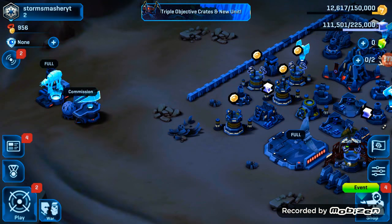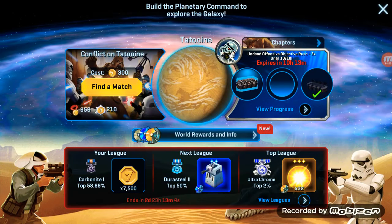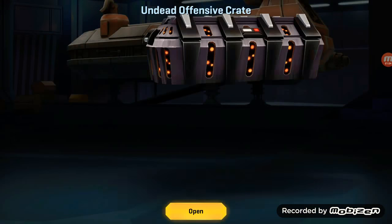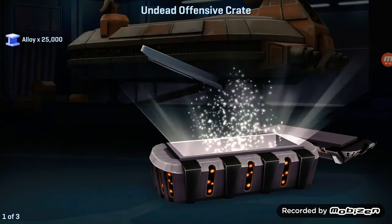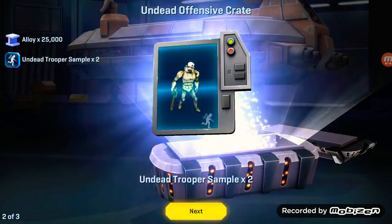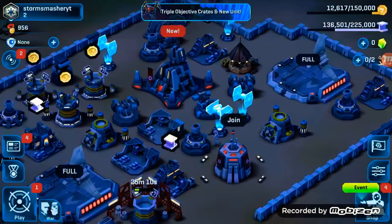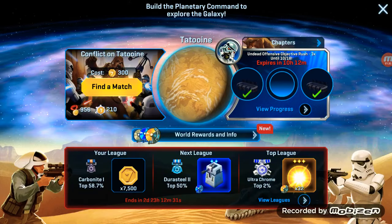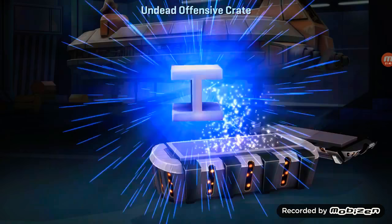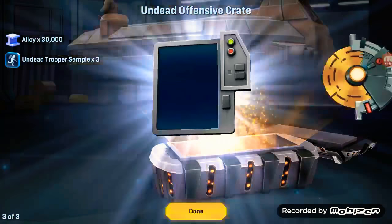But first I have two crates to open. This is the undead offensive crate. We got 25,000 alloy, some regular undead troopers — so this is like Stormtroopers but undead — and an Imperial Astromedic which I could use but probably won't. The second crate gives 30,000 alloy, more undead troopers, and an SDK4.